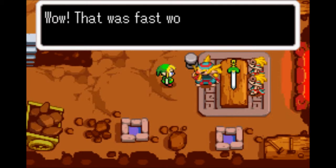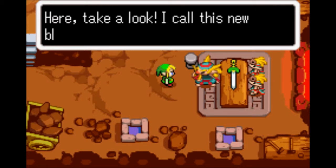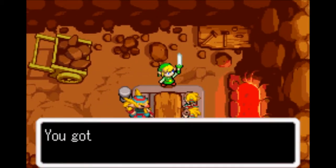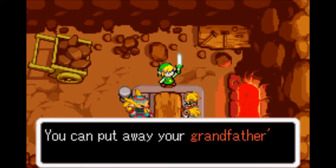Seems ready. Oh, that was fast work. Not so fast, but I can finish a sword. Here, take a look. I call this new blade the White Sword. You got the White Sword — it's beautiful. The white blade sparkles with light. You can put away your Grandfather's sword now.